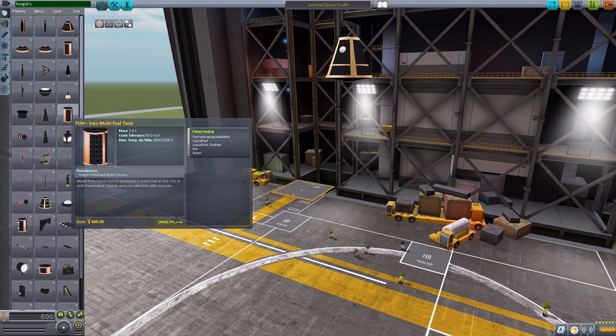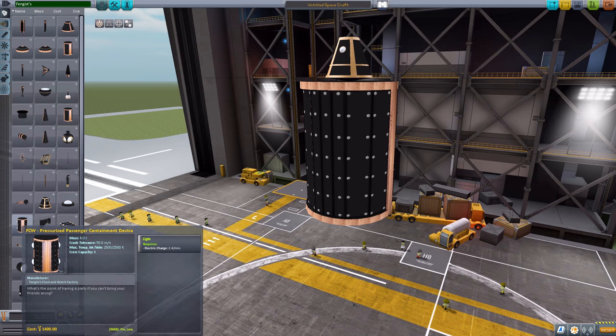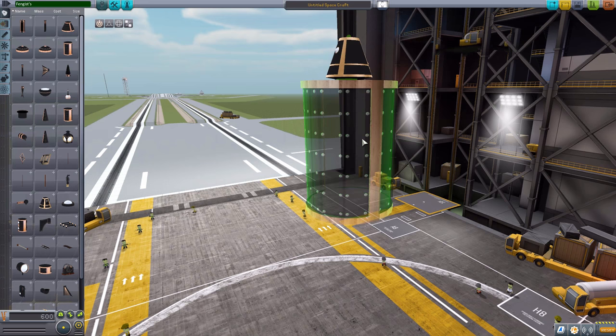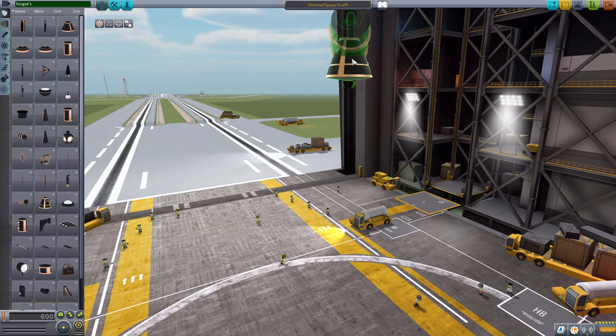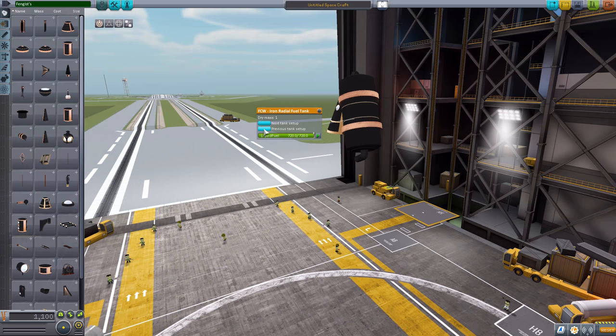The next part we have is the iron multi-fuel tank. Similar to the iron hull or the passenger cabin, except this one will hold fuel instead. It has the same arrangement of liquid fuel, steam, ore, or liquid fuel and oxidizer. A lovely large tank. We then have a smaller radial one that you can attach wherever you so desire — the same resources as the other tanks, and it's always quite handy to have.